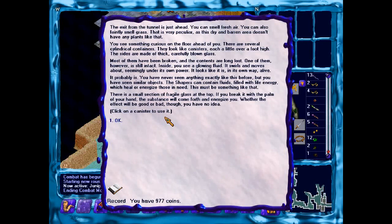You also see something curious on the floor ahead of you. There are several cylindrical containers that look like canisters, each a little over a foot high. The sides are made of thick, carefully blown glass. Most of them have been broken and the contents are long lost. One of them, however, is still intact. Inside you see glowing fluid. It swirls and moves around, seemingly under its own power — in its own way, alive.